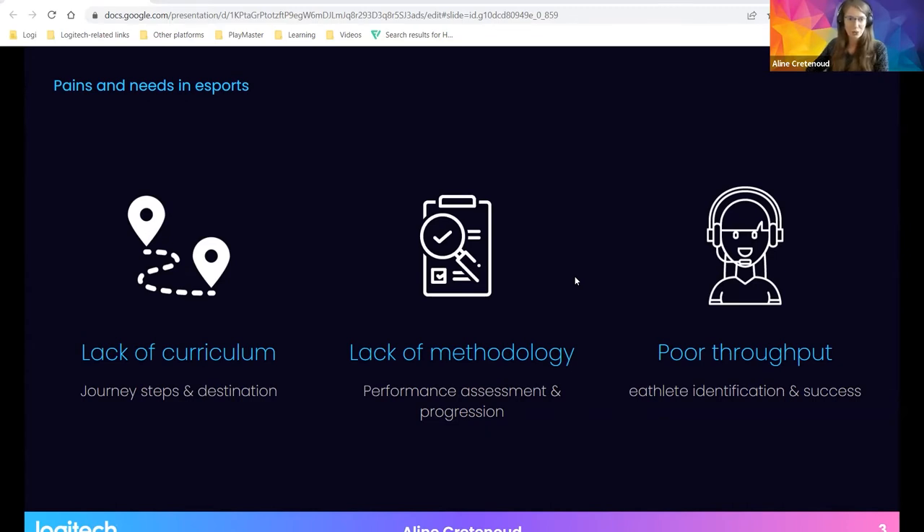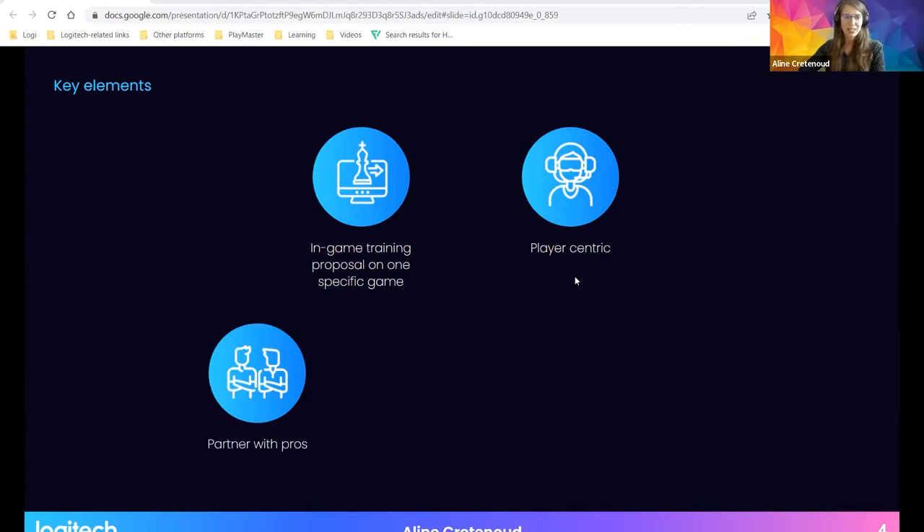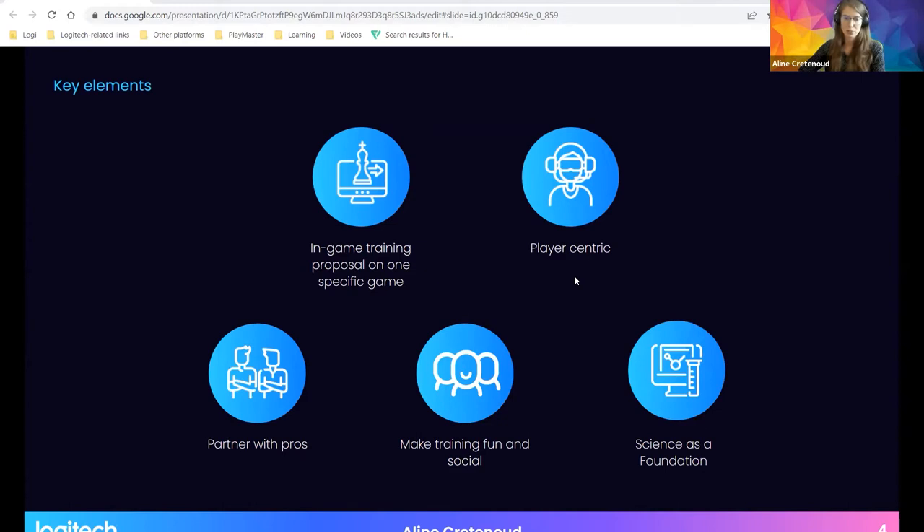These are the rationals behind the exploration I'm going to talk about. Logitech has put together five key elements to design a training tool. The first is to propose in-game training specific to a single game — a major difference from other platforms that are more generic. Being player-centric is key to Logitech's spirit, and we also partnered with pros so the tool is as relevant as possible, always keeping in mind that players should have fun while training, and that science should be the foundation.